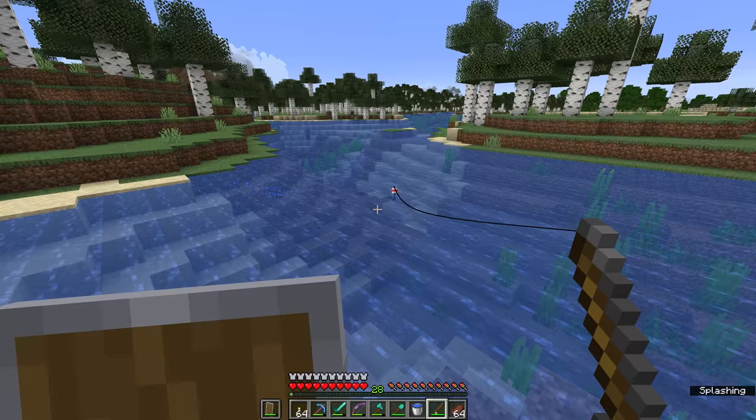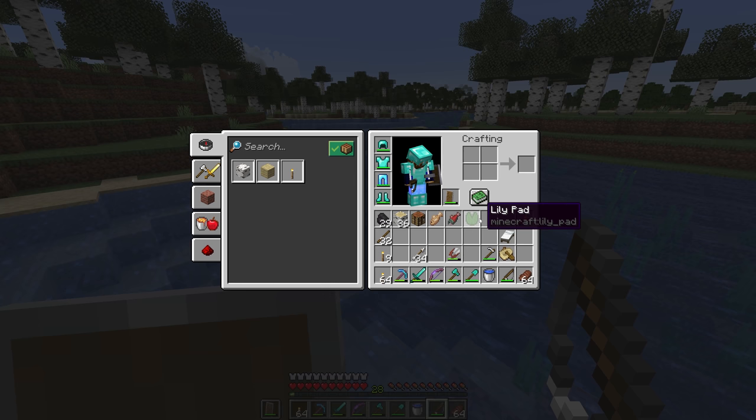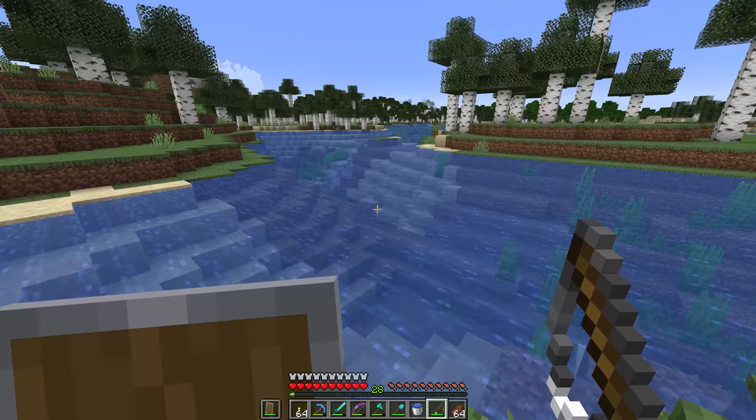Those are the basics of fishing with a fishing rod, and we've just picked up our first junk item. There are various junk items that you can fish up — it's not just fish that will come out of fishing. You actually get a variety of other things: lily pads, sticks, leather, rotten flesh, bowls, glass bottles — basically the kind of junk that you would expect to fish out of a river.